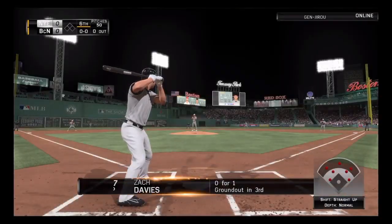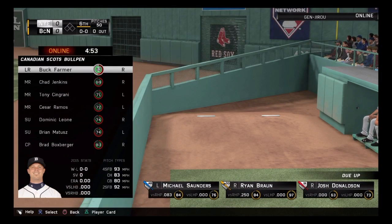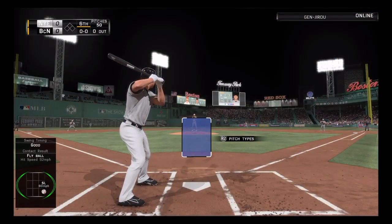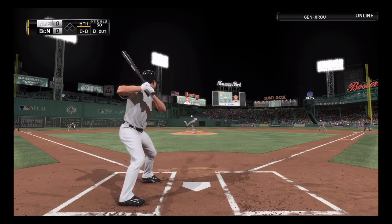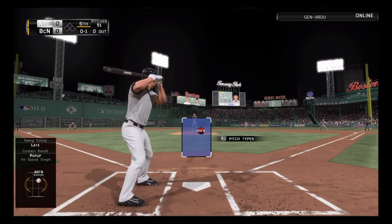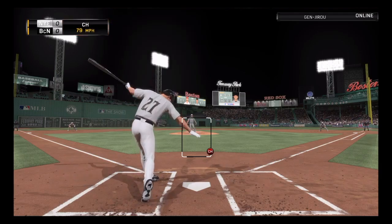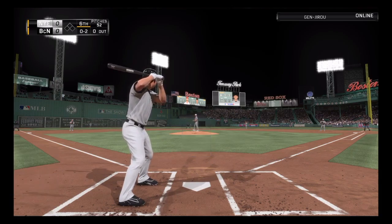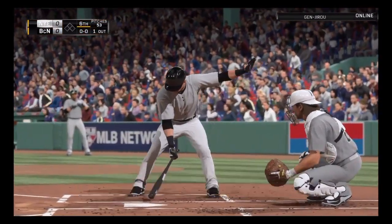Zach Davies gets things started here in the sixth for the hometown team. Ready to deliver. Here's the first pitch. Behind on that one, now behind in the count, 0-1. And he's really getting the better of him now. It's strike two. And a good bite to that slider as he swings through it for the first out of the inning.